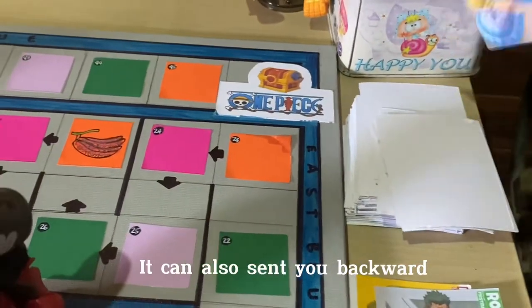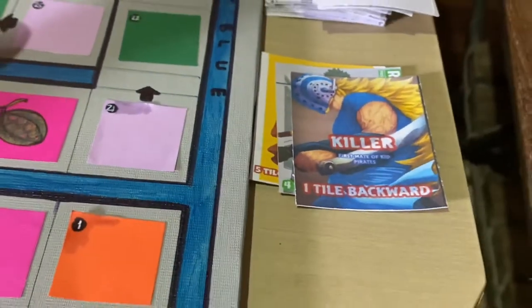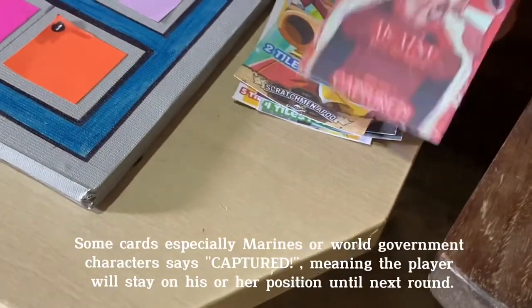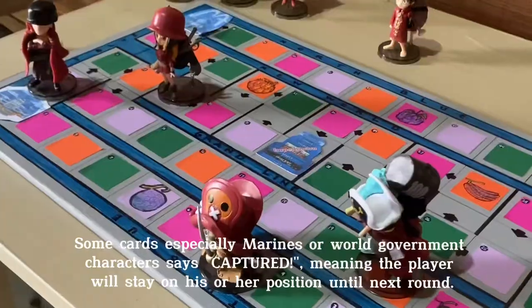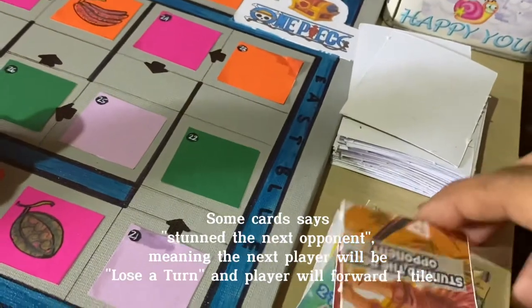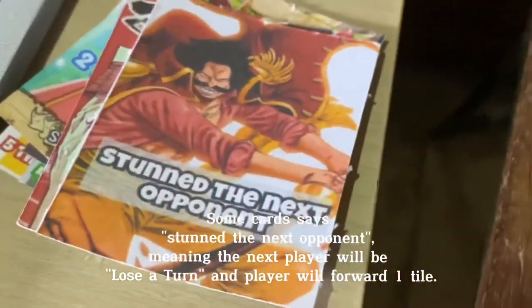Cards can also send you backward. Some cards — especially marines or world government characters — say 'captured,' meaning the player will stay on his or her position until the next round. Some cards say 'stun the next opponent,' meaning the next player will lose a turn and the current player moves forward one tile.